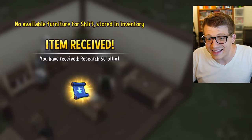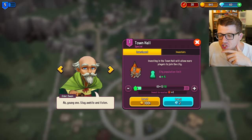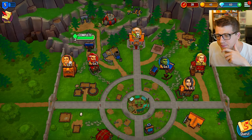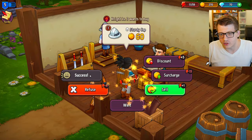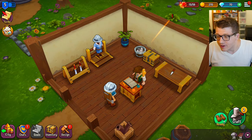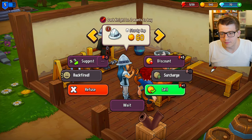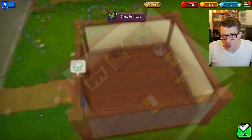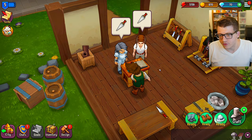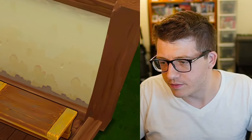We get a leather armor blueprint - not really our style. Investing in the town hall lets more players join the city, but we're too poor right now. We level up! The camera accidentally gets turned around and we figure out right-click fixes it. Small talk with customers keeps backfiring. Level six!